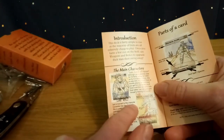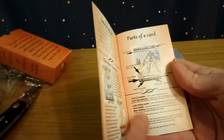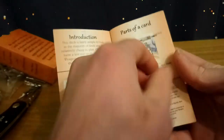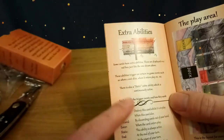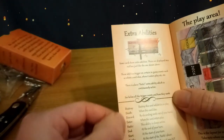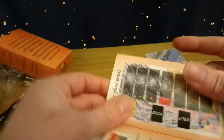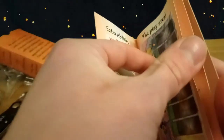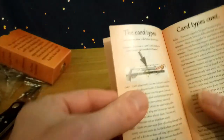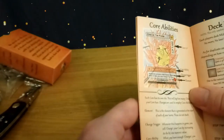You've got the two main characters in the deck, then it moves on to some of the rules — parts of the card, obviously everything described underneath. Extra abilities, triggered abilities, and what the different wordings mean. There's the play area showing how you'd set up a game if you haven't got the map. Don't forget this also comes with a download for a map you can print off your computer. Then you've got the types of cards, your core, core abilities — it's got everything you need to know.